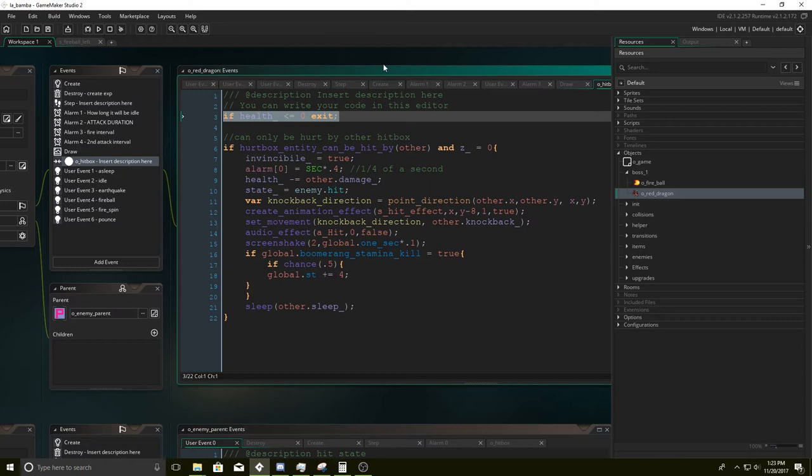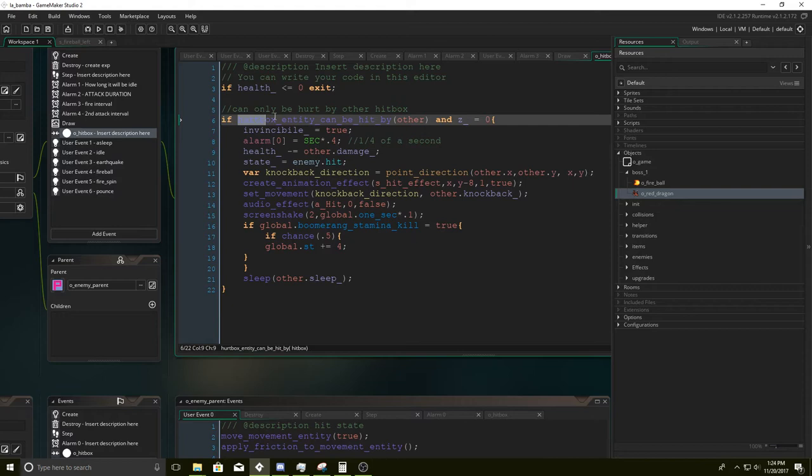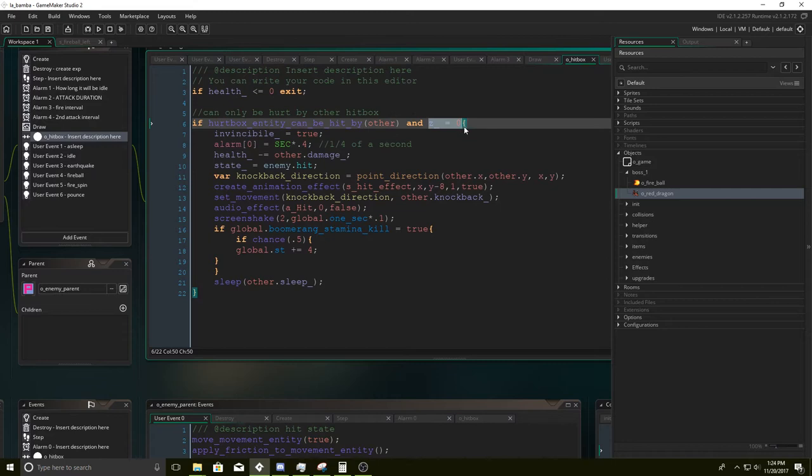If we have less than zero health, we're not even going to run the hitbox — he's already dead, what's the purpose? We need to make sure he only takes damage when he's on the ground. If he's flying in the air it becomes super complicated — we don't want him taking damage while jumping. We kind of want to give the illusion that he can only take damage on the ground. So we make sure Z axis is equal to zero.